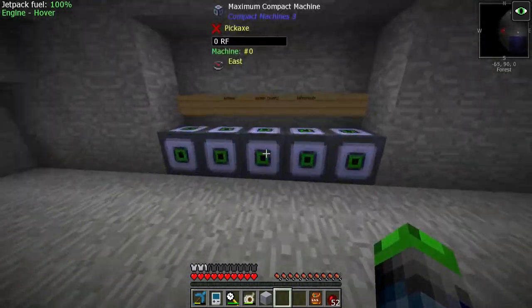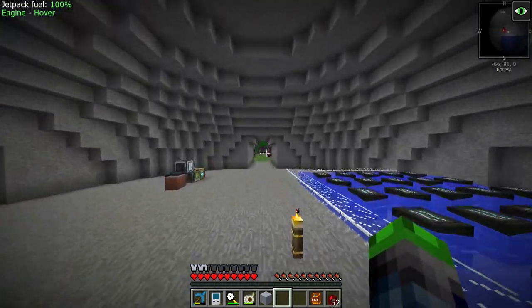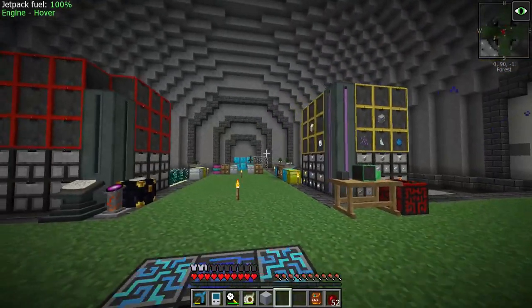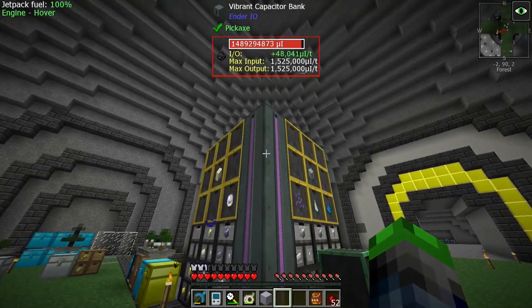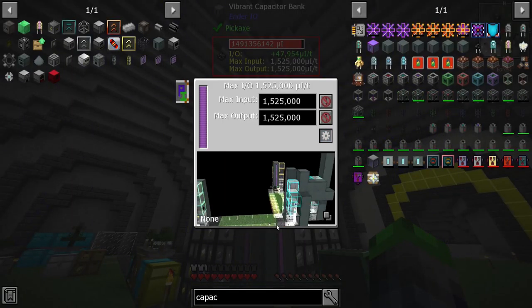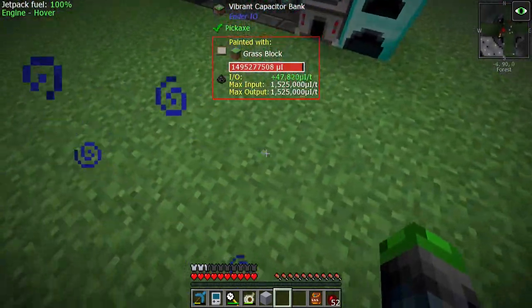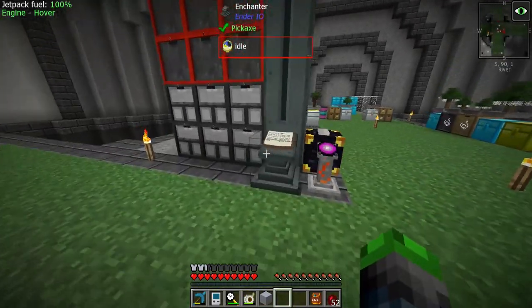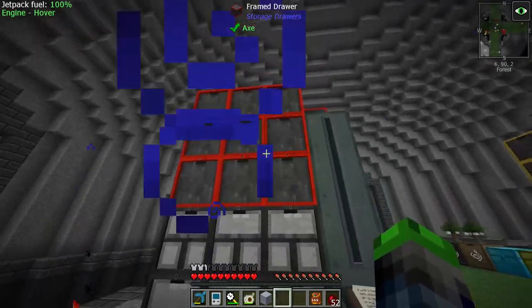Over here we have our nether quartz production. I also went ahead and cleaned this out, got rid of the plastic production thing. I also added vibrant capacitor banks over here — it's all linked up, we have painted capacitor banks running across the ground as you can see from the top. We also got an enchanter finally — I need to get 25 levels and I just deposited all my levels over there.